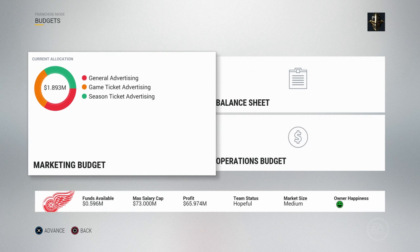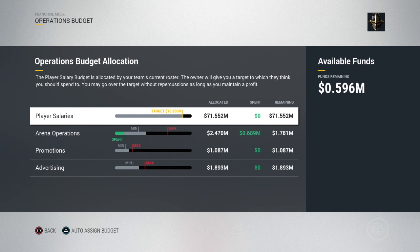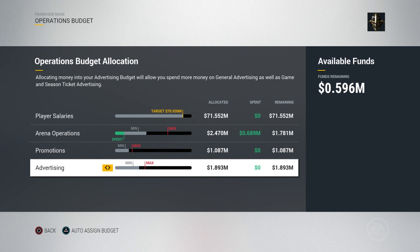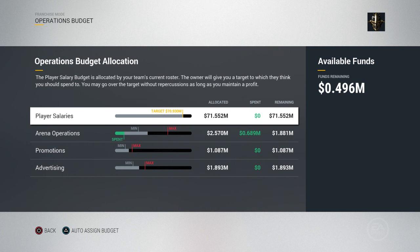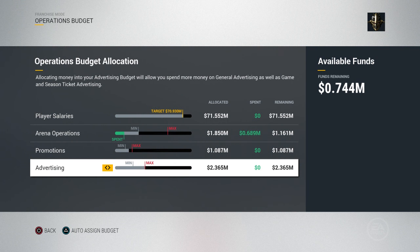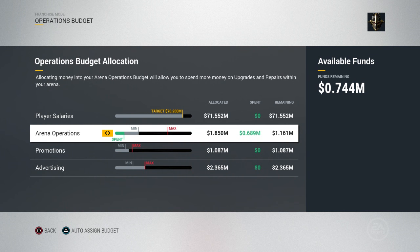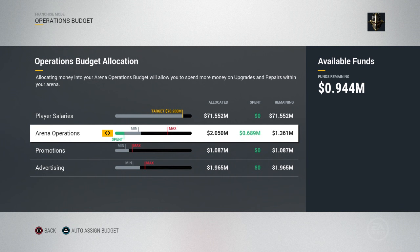Next up in the owner tab we have our budgets. We'll start with the operations budget first because it makes more sense. The operations budget gives you a breakdown of everything from player salaries, arena operations, promotions, and advertising. You've got your available funds on the right — you can use more or less depending on what you want to put more into. There's also a min and a max. For example, your arena operations: if I drop it down it shows how much you've spent, and that puts more into available funds which I can put into advertising.